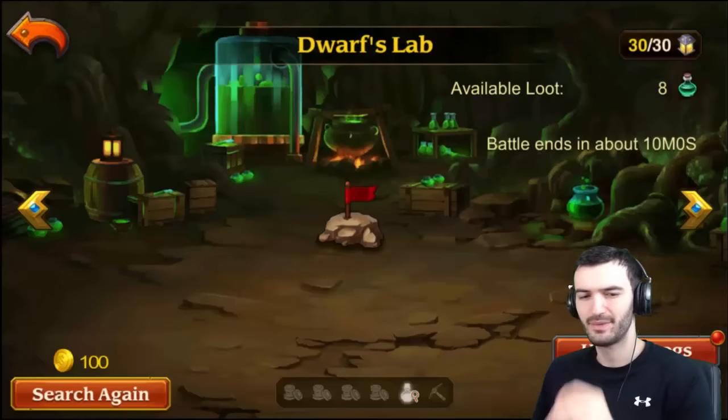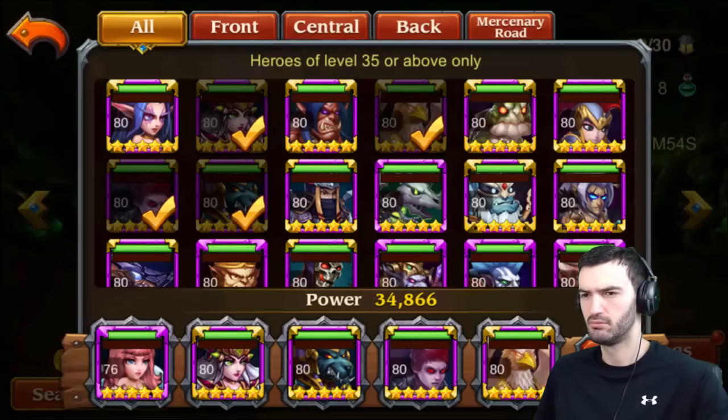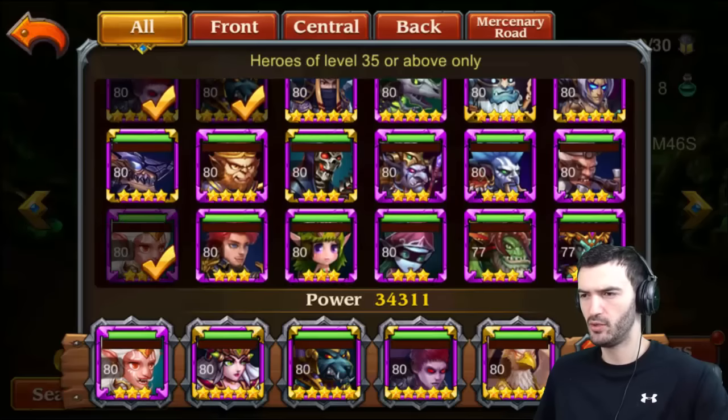I'm gonna plunder some experience because I definitely need some — there's eight right there, 79. Alright, let's not use this team, let's go with this girl. I want to see her in action a little bit more.